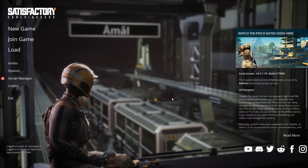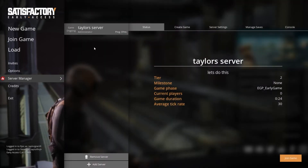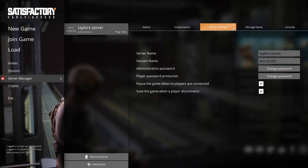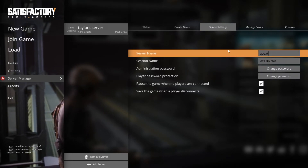First, open Satisfactory, and then from the main menu, select the server manager option. In the top menu, head to the server settings tab, and then you'll want to find the server name text field.